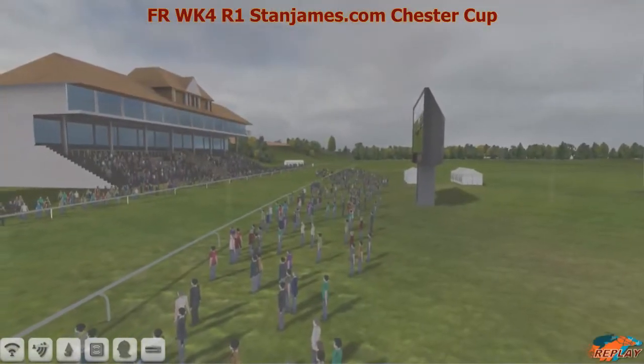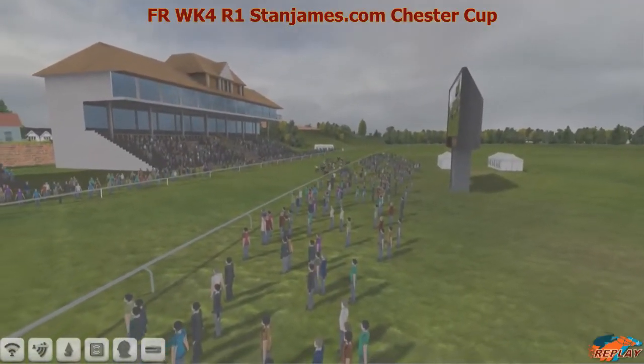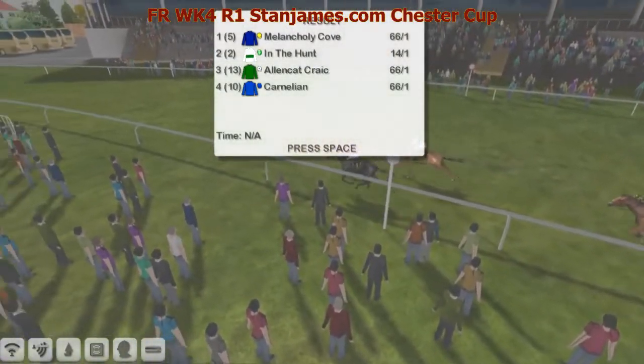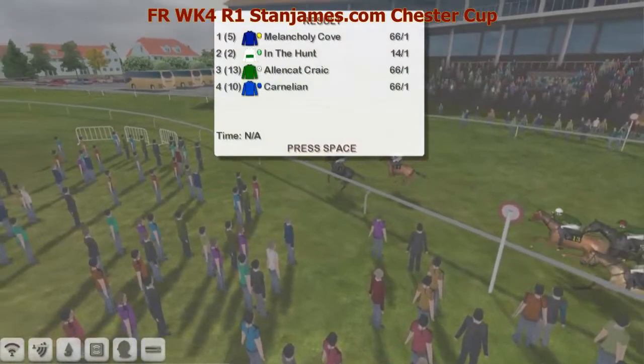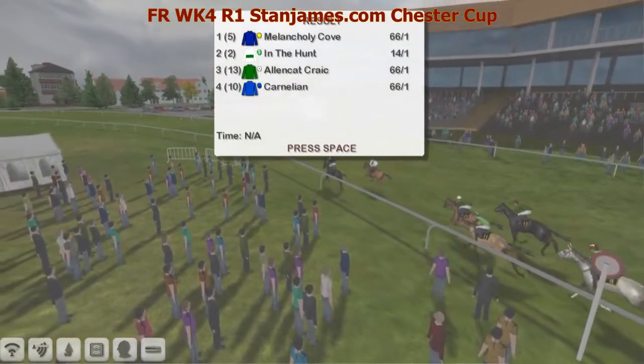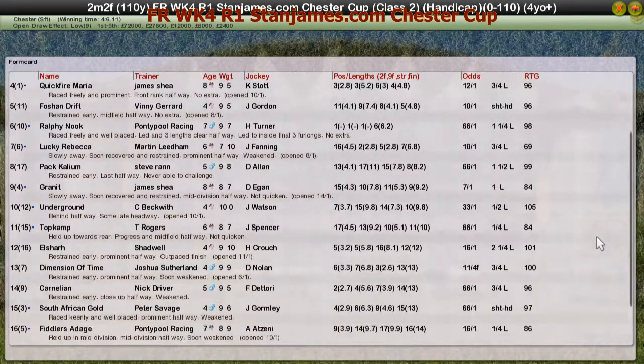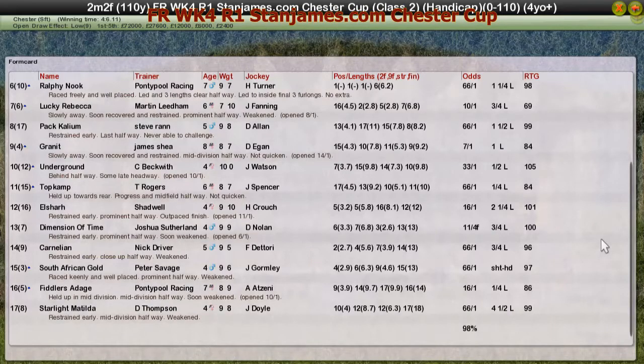I'm going to have a lot to say about this source! Melancholy Cove — 66 to 1 if I'm not mistaken. That's In the Hunt second, Alan Cat Crack third, and Quick Fire Maria fourth. Drift, Rolfi Nook — and it's a Leon from Rendsburg. Look at that position — he was 14th, and he really, really reeled them in each and every stride. This is a cracker of a horse in the making. Watch out for Melancholy Cove, winner of the StanJames.com Chester Cup!